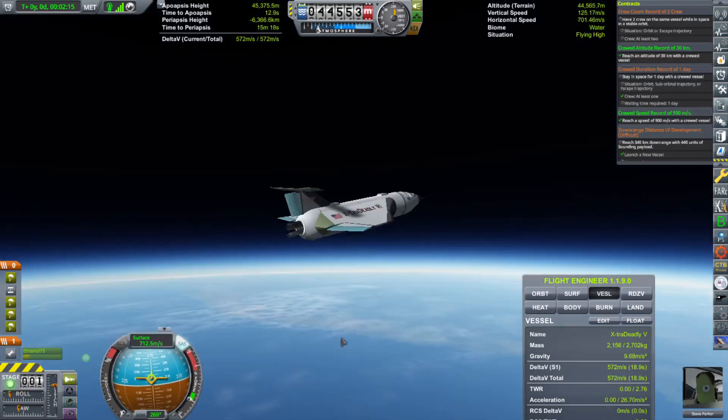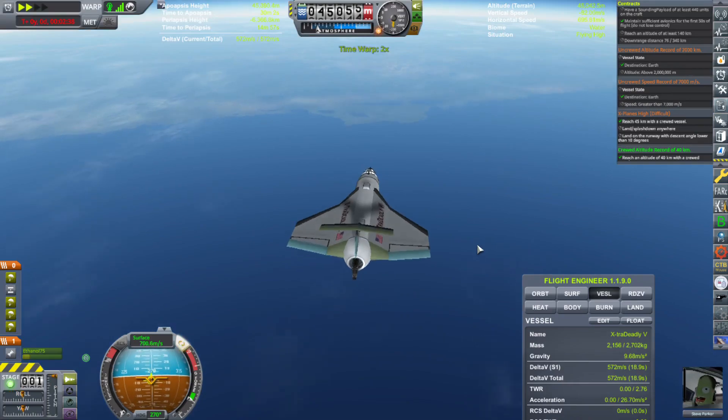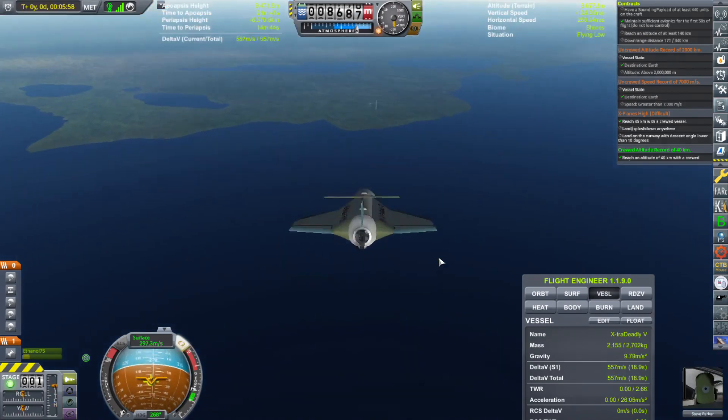Here we are at apoapsis, and you can see that we're really close to space — you can't see any sky above us. I was really skeptical about this craft returning. I thought the G-force might just destroy it, but luckily it was fine, and we were able to glide back to the space center.